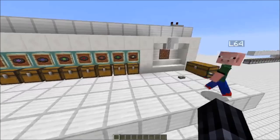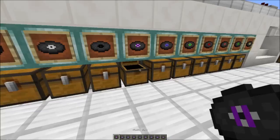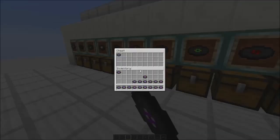Let's just pick a random music disc and empty the chest so you can see that it works. We put it in here, we can let the music play a little, and as soon as we take it out it gets picked up by a hopper minecart and it's transported to the chest almost instantly.